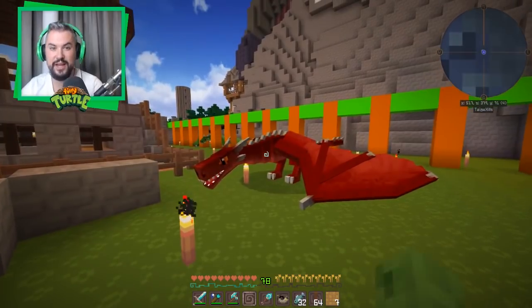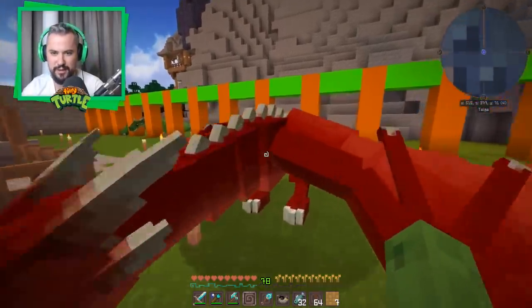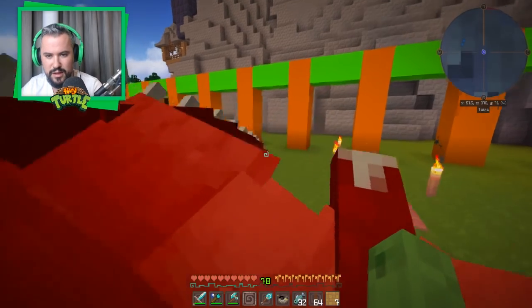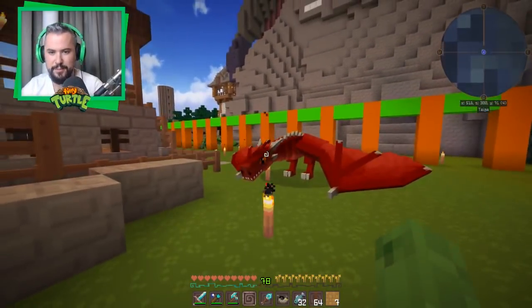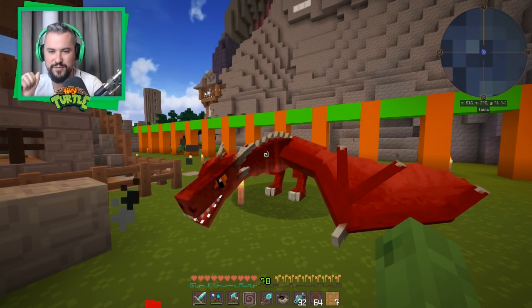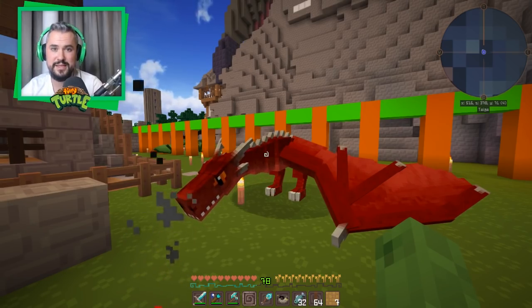Here's my new dragon that I got from the dragon egg — he's cool. I need a name for him, guys! I'll be choosing a name from the next episode's comments, so get commenting down below. He is already 39 days old — wow, that's crazy! While I was building he's been growing up. I'm gonna take him on a little adventure to these mines to see what we can find — they're quite far away though.